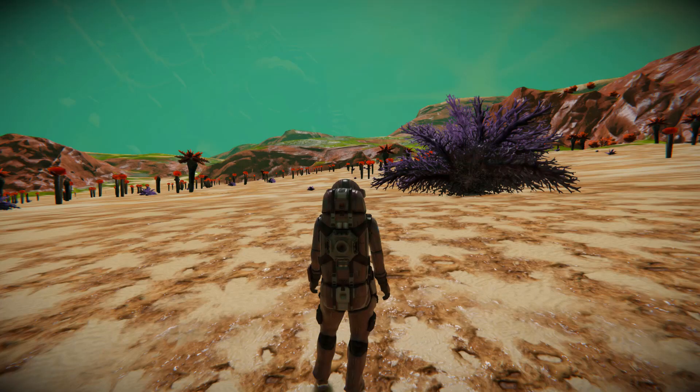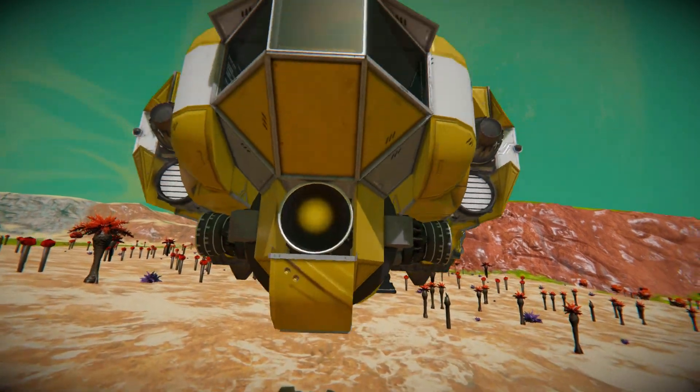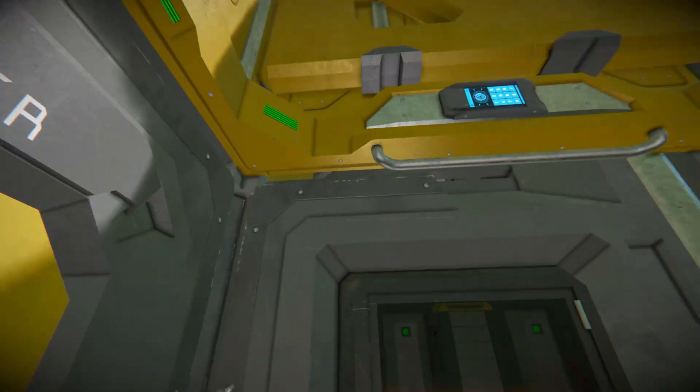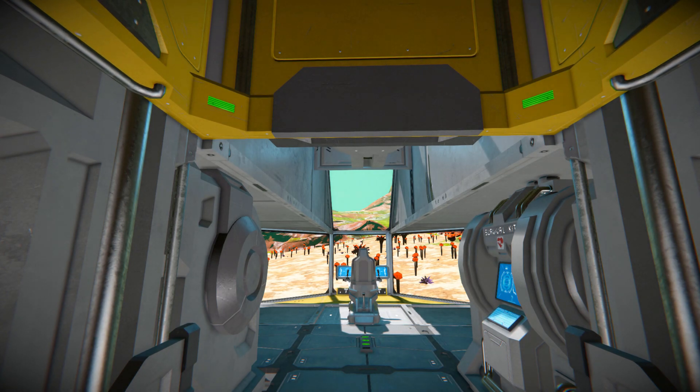Now I'll grab my character, who is on the ground, and we're going to fly all the way up to the top and have a quick look inside. Walking over to here we've got a doorway to open up and drop down. We'll have to manually close it as there's no auto door and airlock script, but we can always add one if we wanted to.